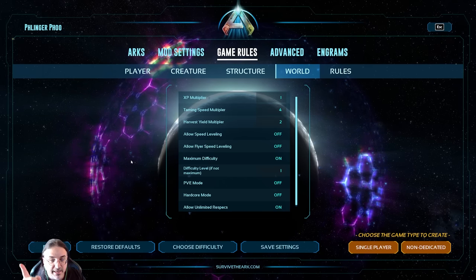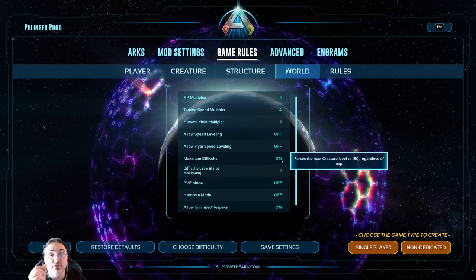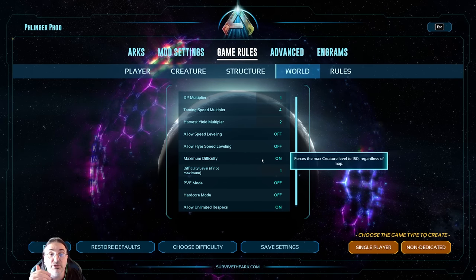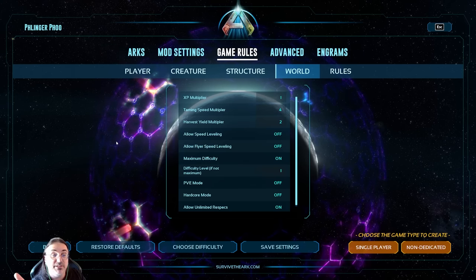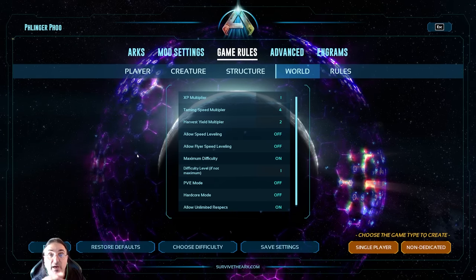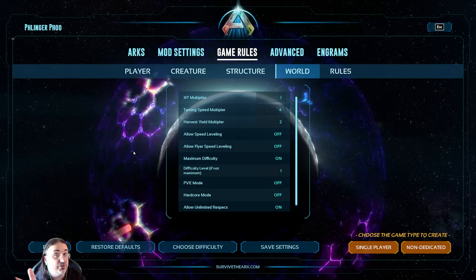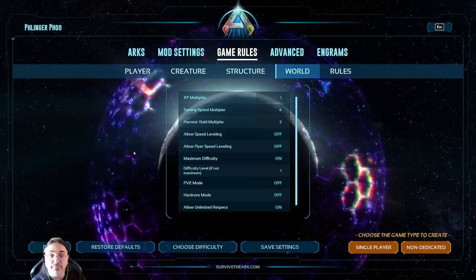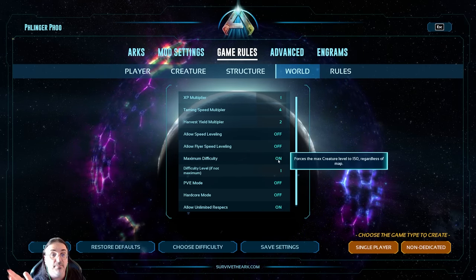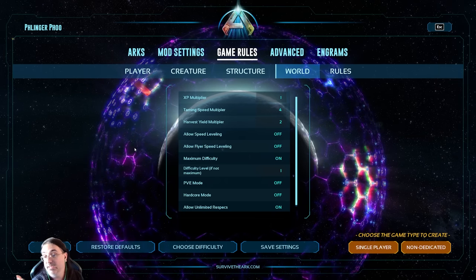Maximum difficulty — this is one I've been getting a lot of questions on. I have it set to on. If you're running a server, in my experience you need maximum difficulty on and difficulty level set to five to get level 150 dinos. But in single player, setting difficulty to one with maximum difficulty checked gives me level 150 dinos. I've got three servers running and a single player — on servers I set it to five, on single player I set it to one, and both give level 150 dinos.